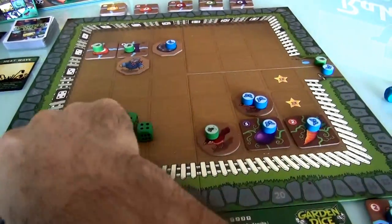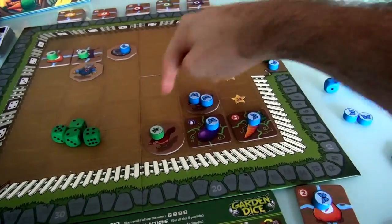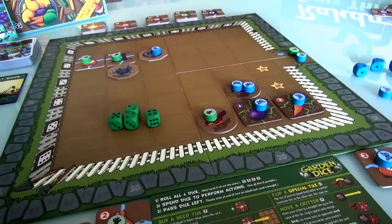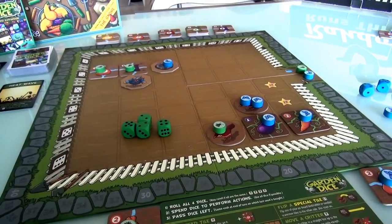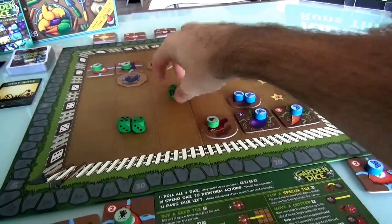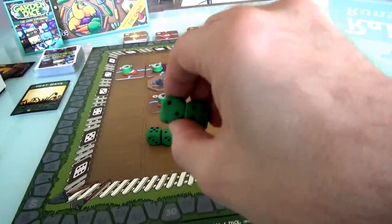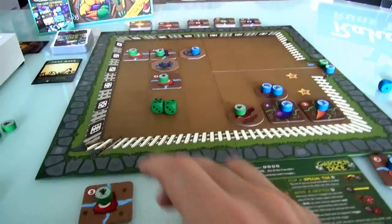4-5 also gets me over here. But again, I'd just be planting right next to Jen's bird, so that's falling right into the lion's den. So I will go ahead and use the 4-2, and I'll plant this other carrot over here. That's two of my dice — it's protected, I don't have to worry about it, and it's going to be worth 5 points instead of 3.